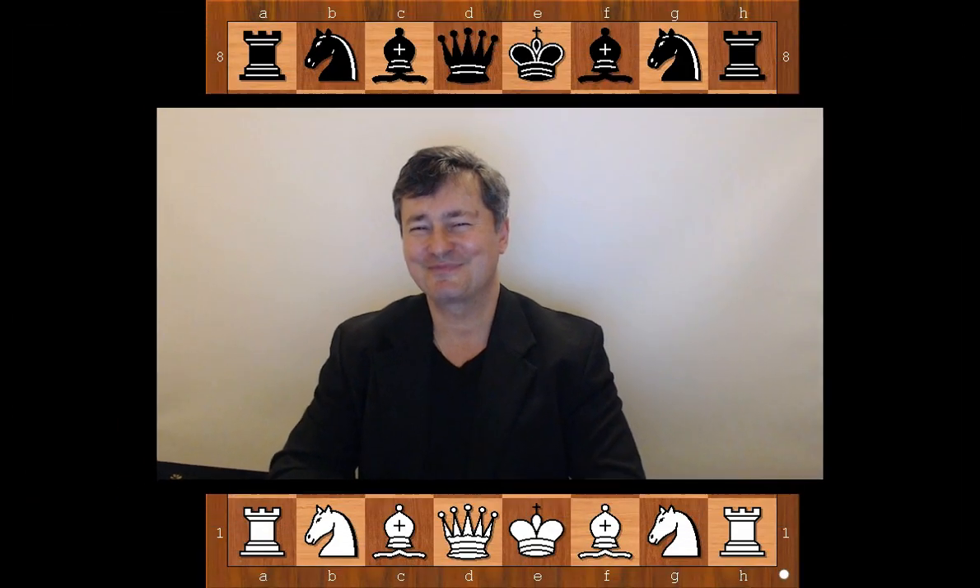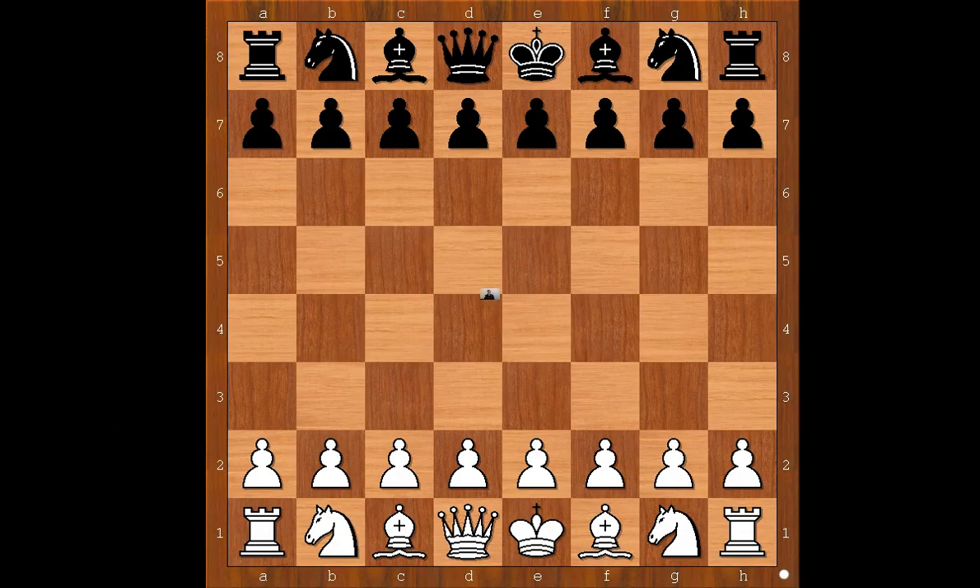Hi, this is Matto. Welcome to my online chess lecture. In this video, I will show you a game between Viswanathan Anand and Fabiano Caruana. This is a game from St. Louis, United States in 2017. Anand had the white pieces and he started with c4, going for the English opening.